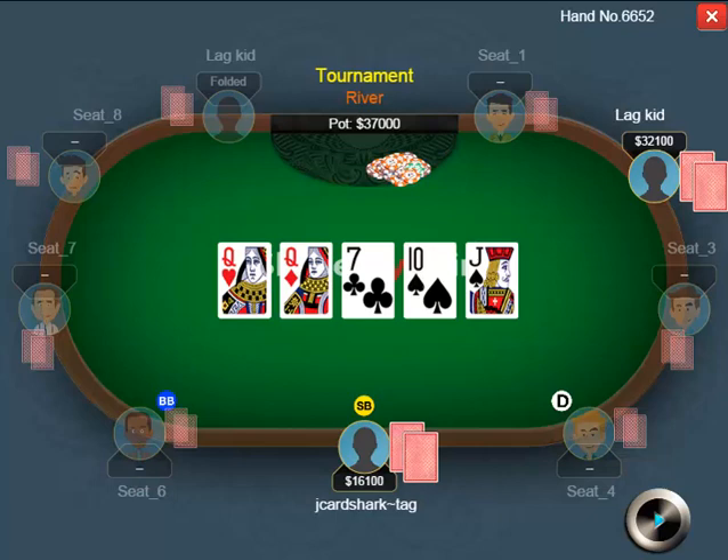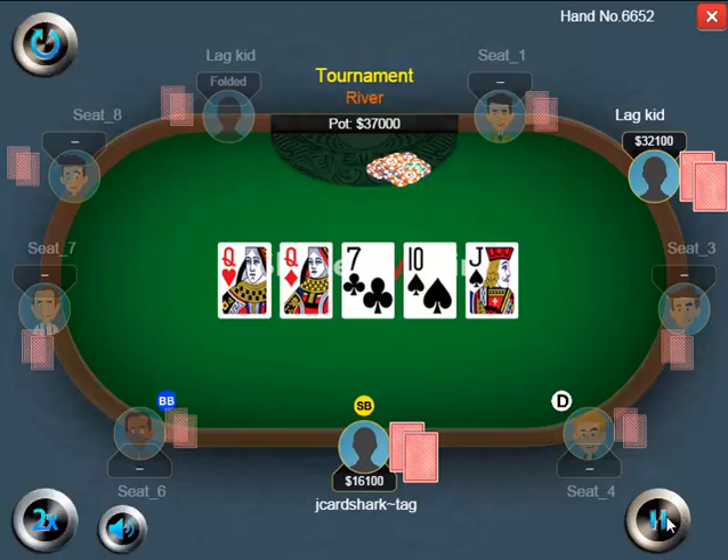If I bet the river I imagine I have ace-king or better. I may check a queen on this river — if I had ace-queen or king-queen — because I don't think my opponent will bet with too many worse hands if I check. If I had aces, kings, or ace-jack I should check to induce a bluff. If I had a straight or better I should bet because my opponent will definitely call with a queen. So I'm betting with the good hands, checking with the marginal hands, and if I had a bluff I'd probably just give up.